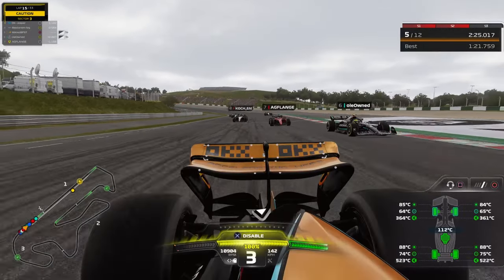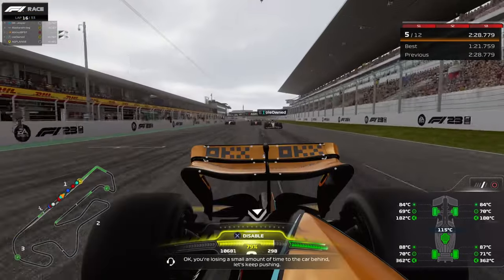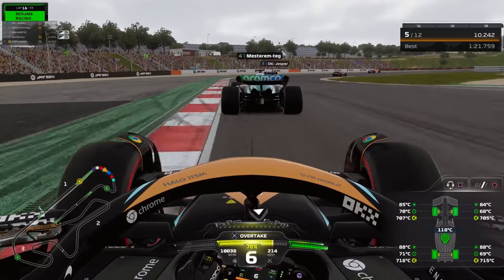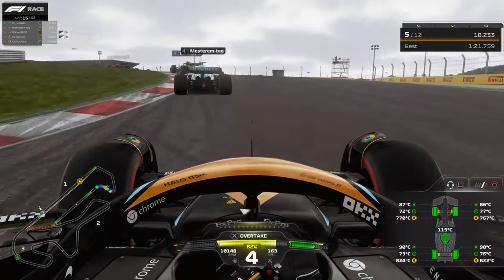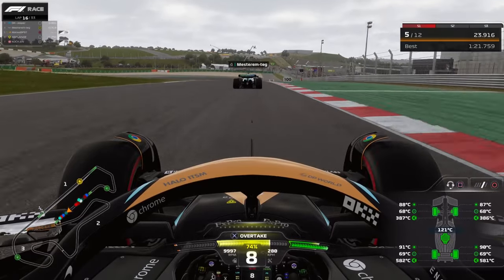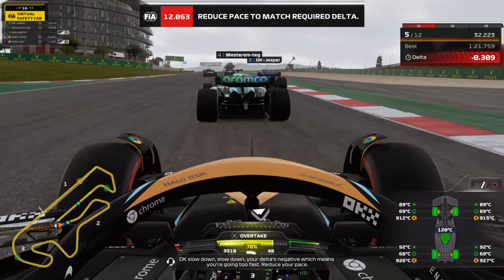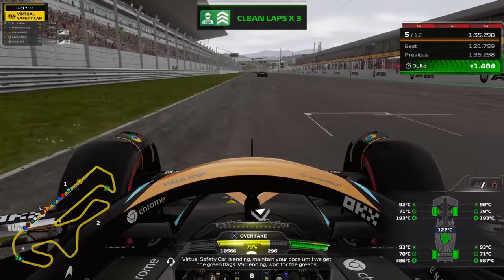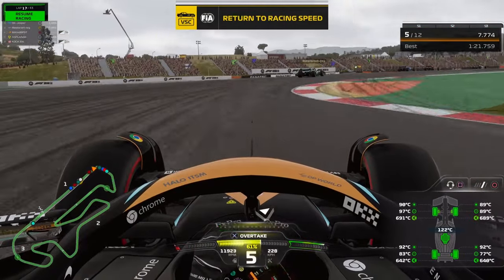Tucked behind the Aston Martin who is weaving quite a bit — a bit dangerous. But on the softs I feel very quick with a lot of grip. I don't think many guys in front are on softs at this point, so I'm definitely one of the fastest cars on track. We get a virtual safety car due to some contact, and on the restart the Ferrari is very close — I use energy to defend and get another time penalty.